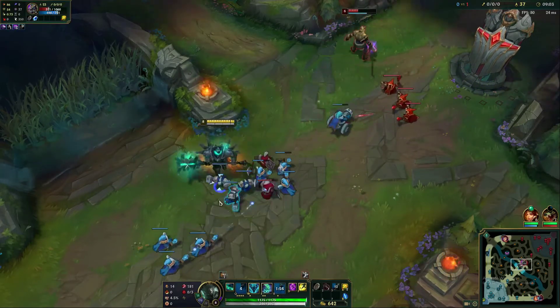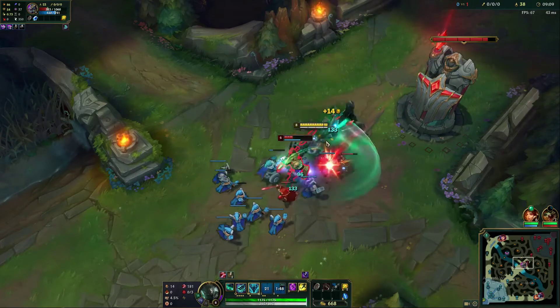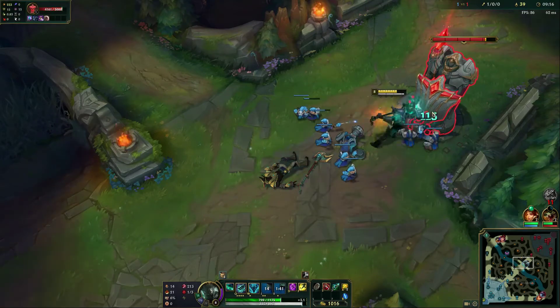All you have to do is just keep landing your Qs if he wants to try and trade into us or get close to minions. And if he's going to get cheeky, we'll try and land a pull. Auto attack, Q, auto attack — you can see that passive again is when we want to make sure we keep extending the trades.